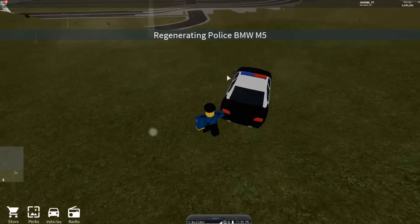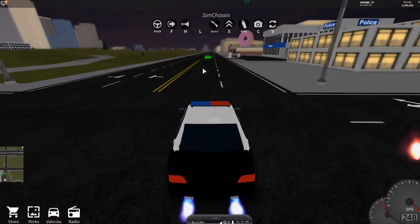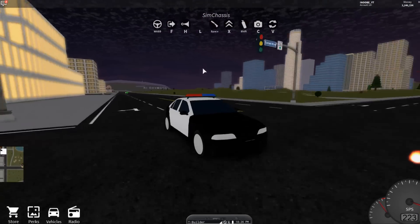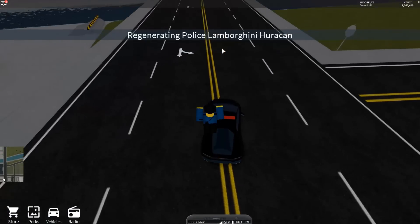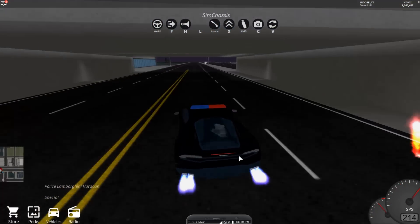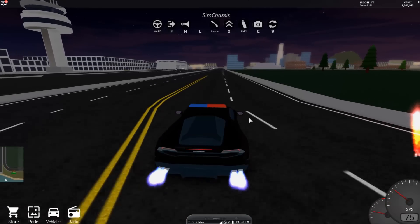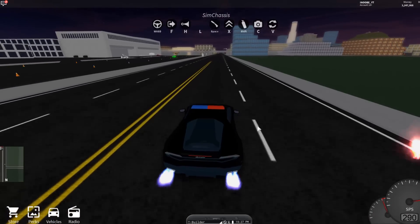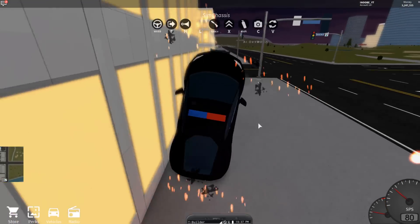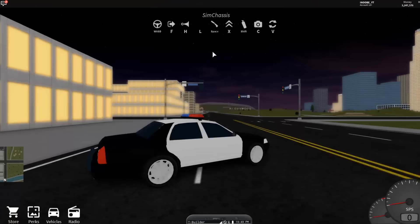I'm going to give the BMW M5 another chance — that does not make any sense. I'll drive it from this end to that end and see how fast it goes. It's actually slower than an interceptor. No way, it's slower. Now let's go with the Lamborghini Huracan — this has to be good. It comes with nitro as well. I can already tell this is going to be the fastest out of the three. It capped out at 320. The interceptor is faster than a Lamborghini? This is like the slowest one out of them all, and it doesn't even have nitro either.